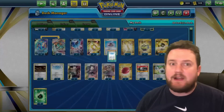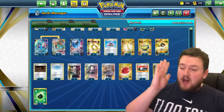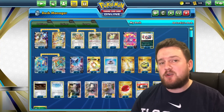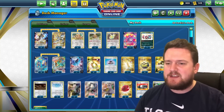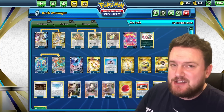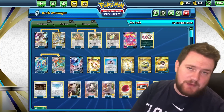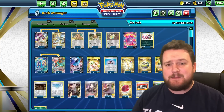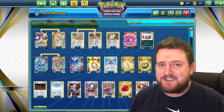Decks like Mew, decks like Rayquaza, which I've seen floating around on the ladder, also lots of Arceus Box kind of decks featuring Moltres — those kind of decks really struggle if they don't have abilities because of Path to the Peak. I think this list is really quite something. If you want to play along with it, it is down in the description. I appreciate that Arceus is not necessarily the cheapest card at the moment, but hopefully PTCG Live comes out very soon. Please like the video and subscribe to the channel. I reckon this Dhelmise deck is actually pretty solid.